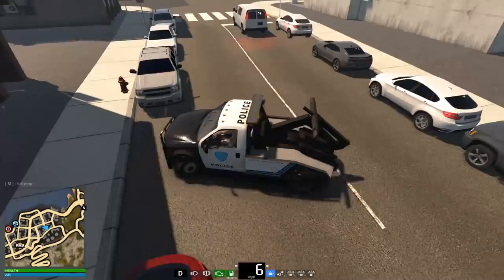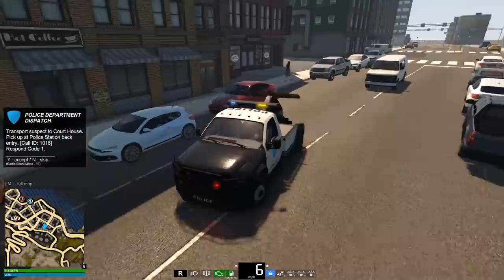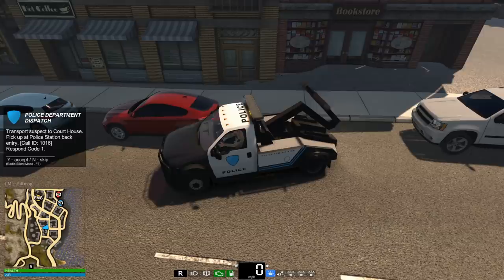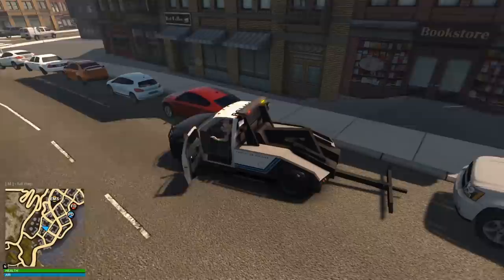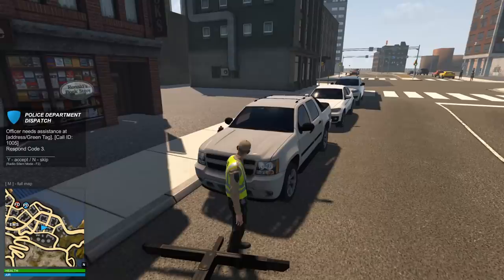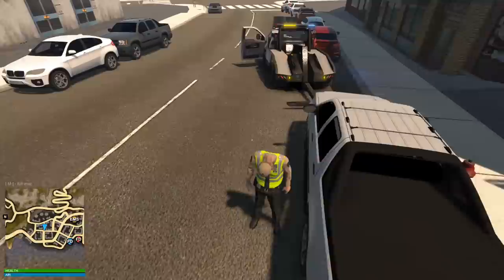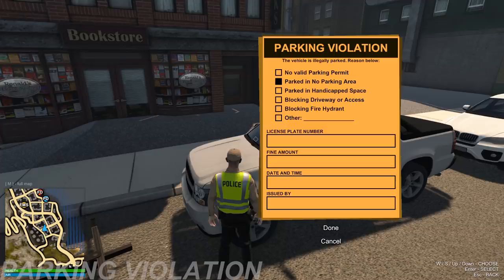We got a person parked right in front of a fire hydrant. I could probably just boot the car and write a parking ticket, but that's a safety hazard - what if there's a fire and the fire trucks can't get to it? Let's get out, put on a traffic vest, and write this up. Parking ticket: parking in a no parking area, blocking a fire hydrant.